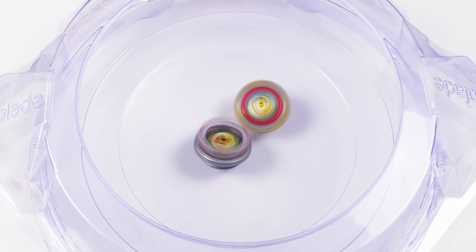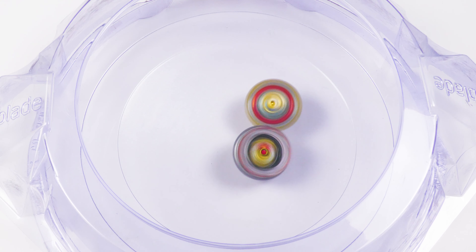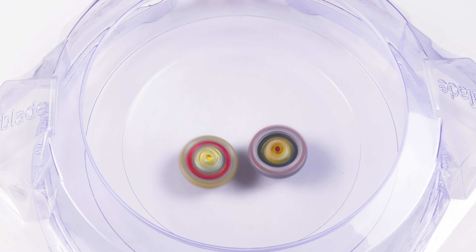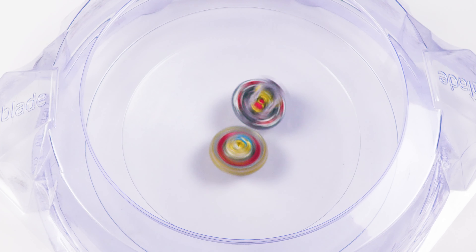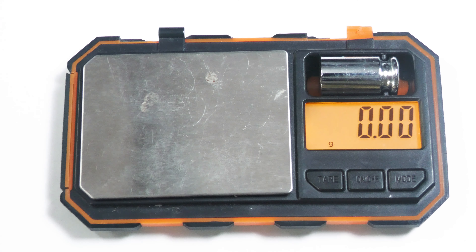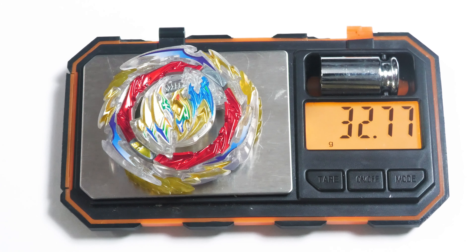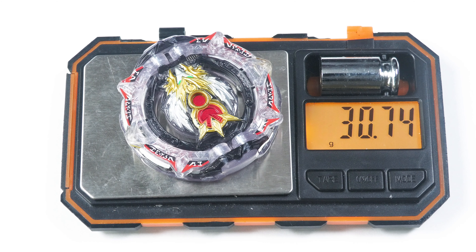In same spin, if you put it up against Dynamite Dragon over Bearing Dash 9 — with Raphael also having over Bearing Dash — in same spin in the DB Stadium, it gets hard clapped by Dragon. The reason is that Raphael's layer is very light compared to the average combination in Dynamite Battle. Something like Vanish Longinus 9 is about 36.69g, that Dragon combination with Efgare 9 is about 32.77g, and Raphael is about 30 grams. When the gap is like that, it's not easy to compete, and the others generally have higher stamina than Raphael. They did try to make Raphael heavier by adding metal weighting, but that doesn't help much.